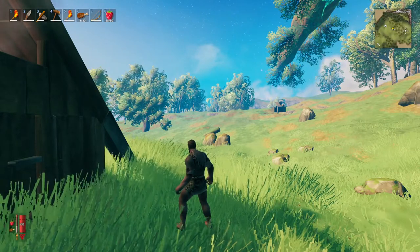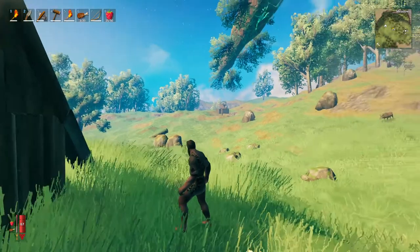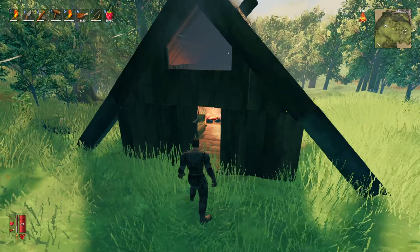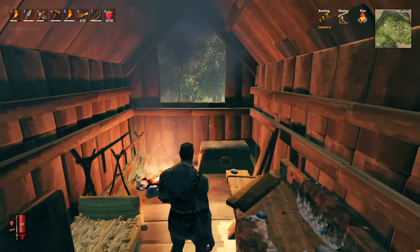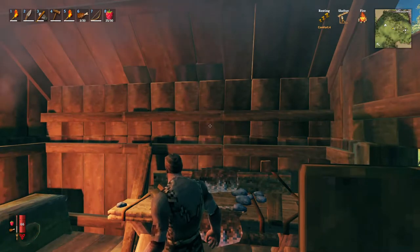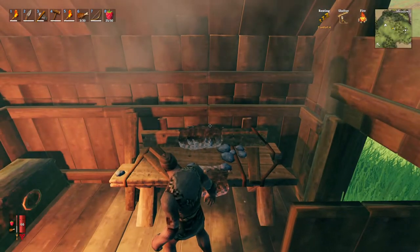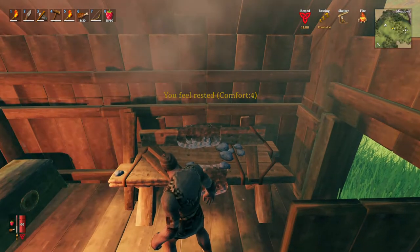Hi folks, welcome to my Valheim Ghost Protocol playthrough, where I'm playing Valheim in ghost mode, which means the aggressive mobs will ignore me, so I can get on with more interesting things. In the previous episode, I had said I was going to fight Eikthyr today, but I realized that doesn't really make sense until after I find some black forest, because the only thing we're going to get from Eikthyr is an antler that'll let us build a pickaxe, which we can use to mine ore.